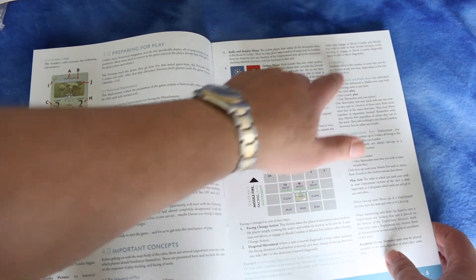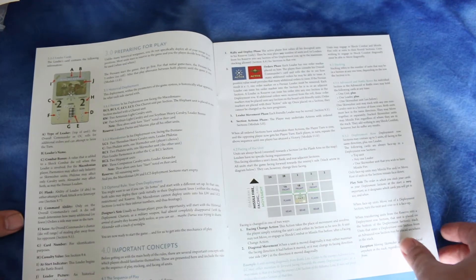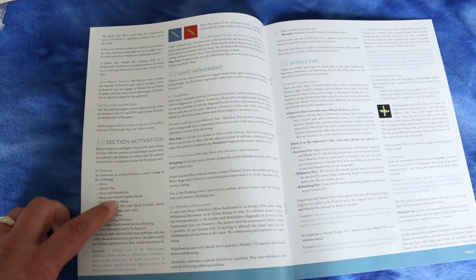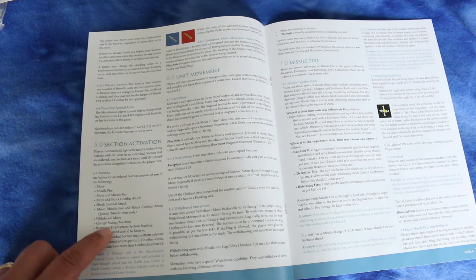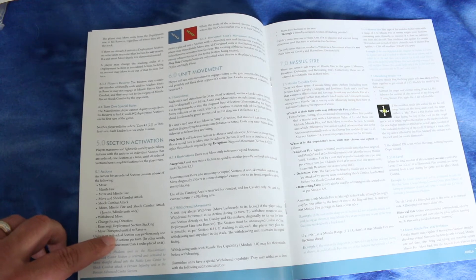And then stacking: in advanced battle roles, one unit plus one leader plus one skirmish unit. Now here are your actions — you can move, do missile fire, move and missile fire, move and shock combat, shock combat attack, move and missile fire and shock combat, and move disrupted units to reserve.